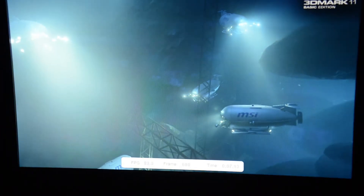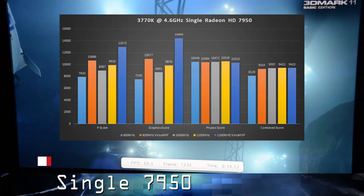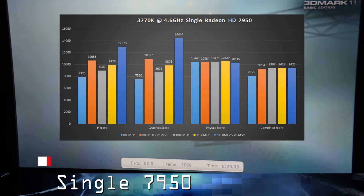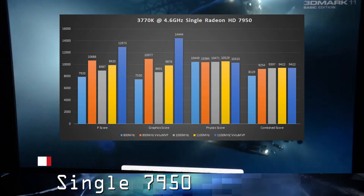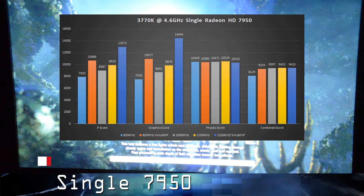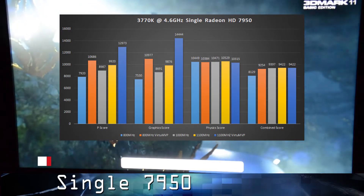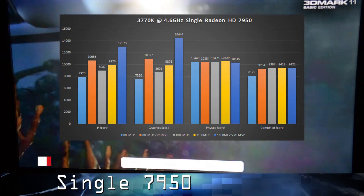To start off our numbers here, for a single Radeon HD 7950 at a reference clock of 800MHz, we have the light blue bar. And then when you enable Virtual MVP, you'll see a significant performance increase, which would be the orange bar right next to it. In the middle, the gray bar, we have an overclock of 1000MHz, which is what my particular model came out of the box at — they are the Gigabyte WindForce 3 editions.